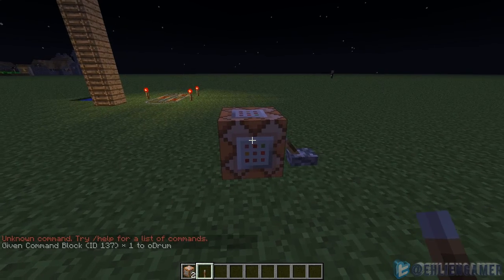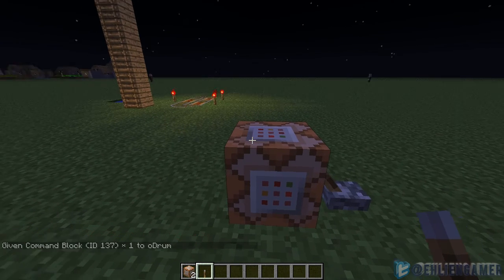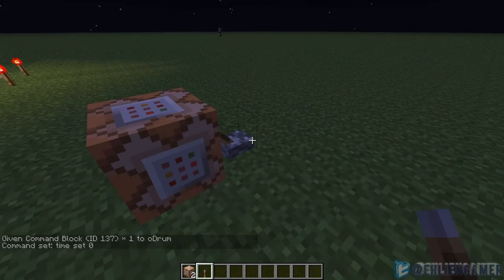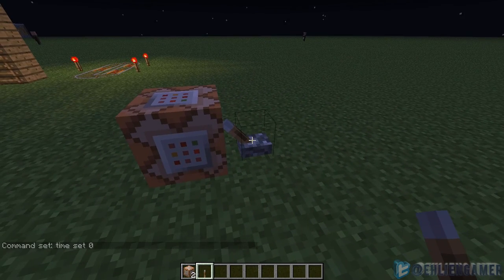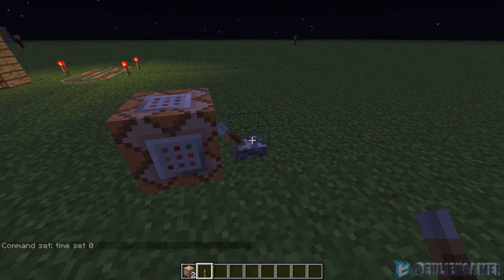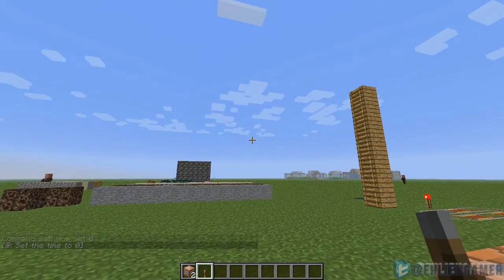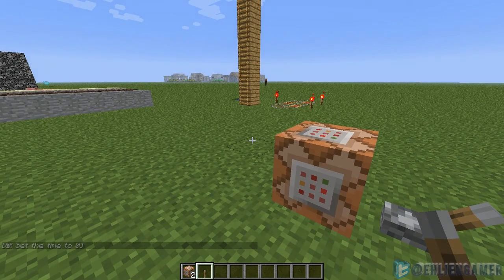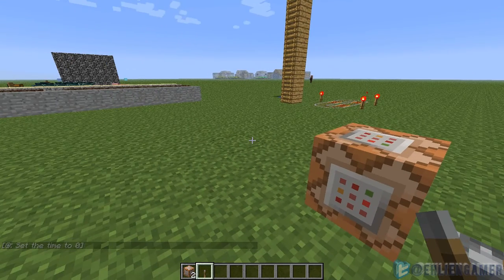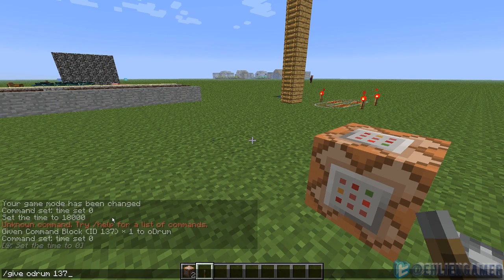This block is called the command block, and it is used for player commands. For example, you right-click on it and you see a command — 'time set 0' is in there. You then right-click a lever connected to it, and it executes like typing the command — it's now day, and in the bottom left it says 'set the time to zero.' The only way to get this block is to type /give playername 137.